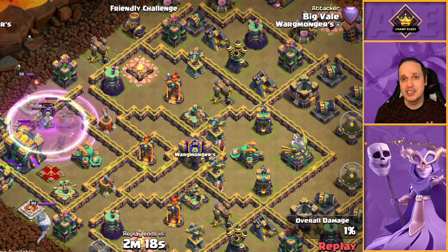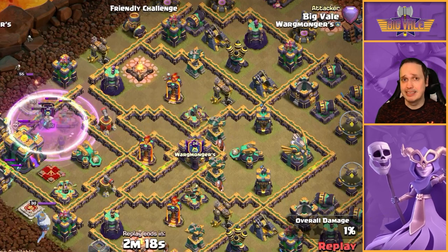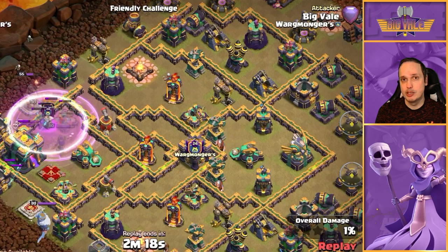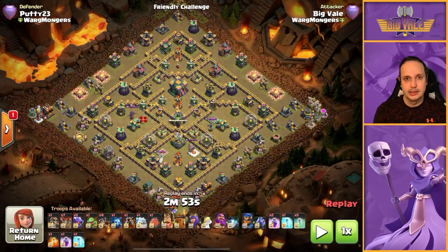The next tip: if you see an open space in the base that looks like it could have a giant bomb, don't drop the blimp next to it — drop it directly on the giant bomb. You have five barbarians inside that blimp, and those barbs will trigger the giant bomb before your super archers or super wizards come out. This means they survive for the duration and you get maximum value, saving you from swagging your blimp — a trap a lot of people fall into.